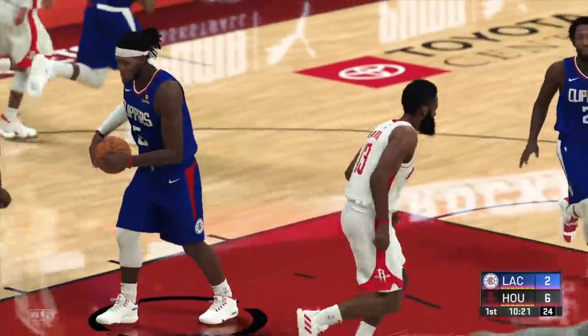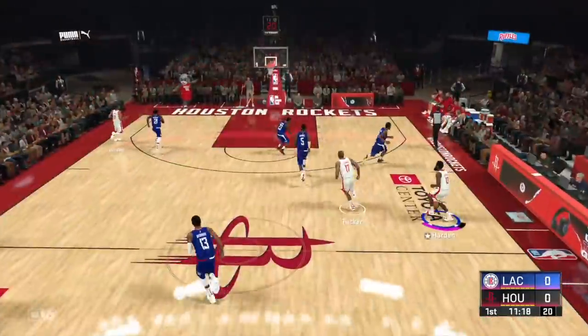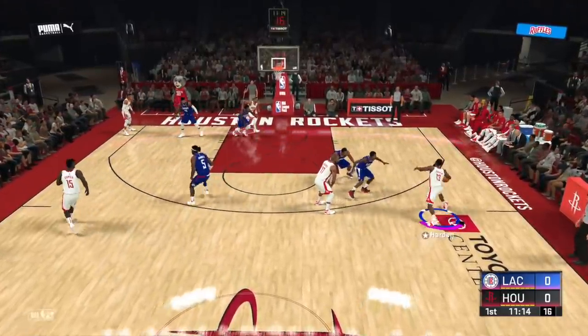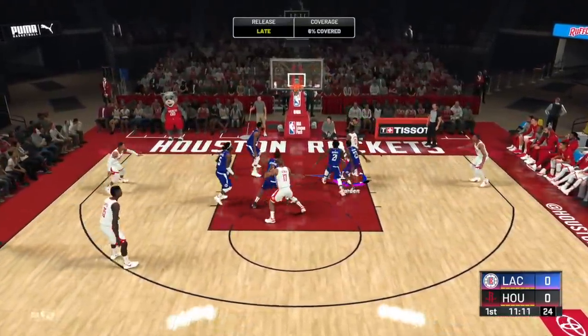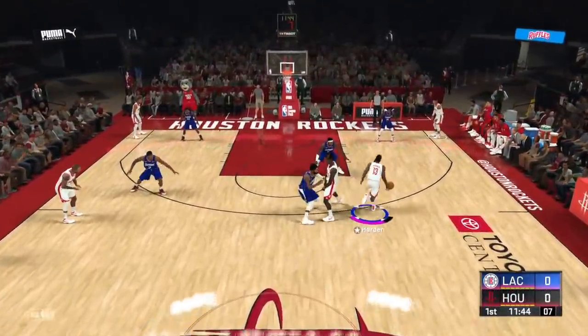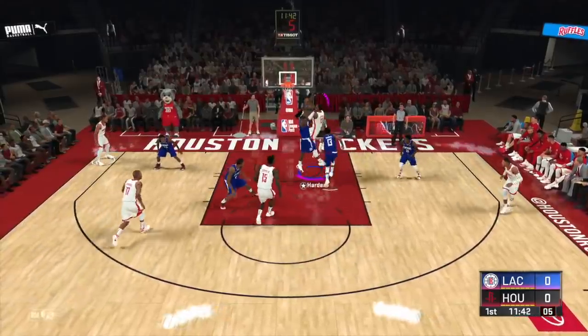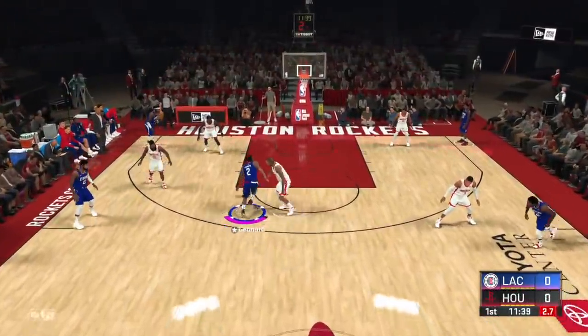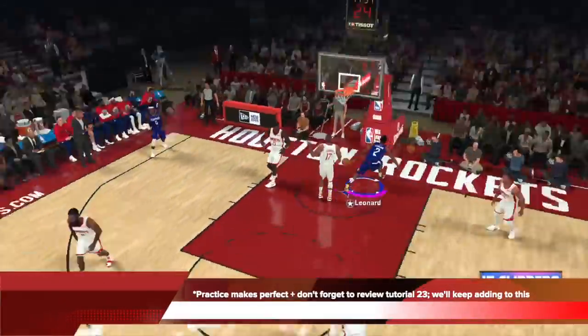The Harden signature goes very well with the step back. You can try your own signature — I have my own and I'll probably post them sometime this weekend as I figure out the best ones for you guys. As long as you have tier one or tier two dribbles, you're off to the races. Any playmaker can do this — if you're a point guard, even a big point guard, you can do this.